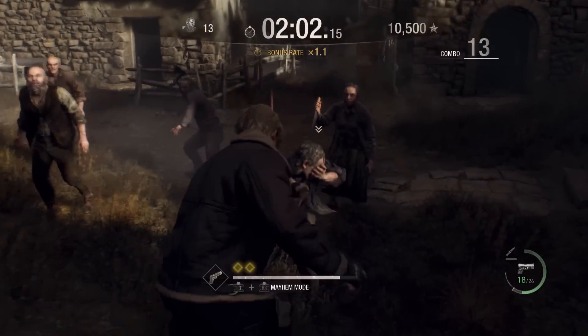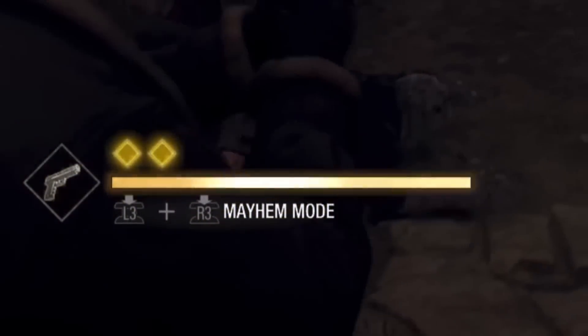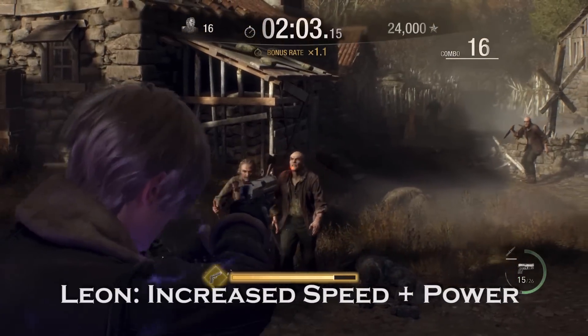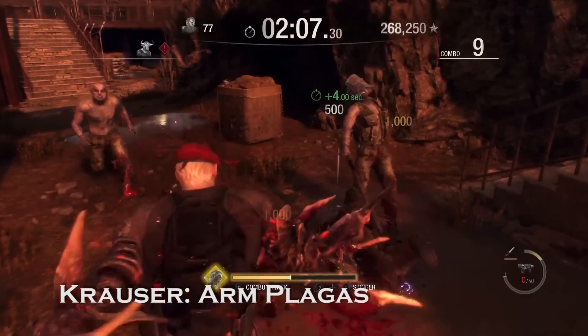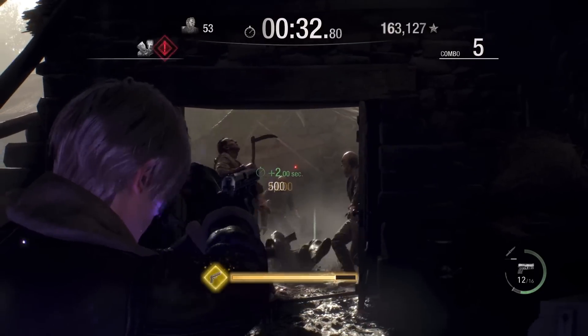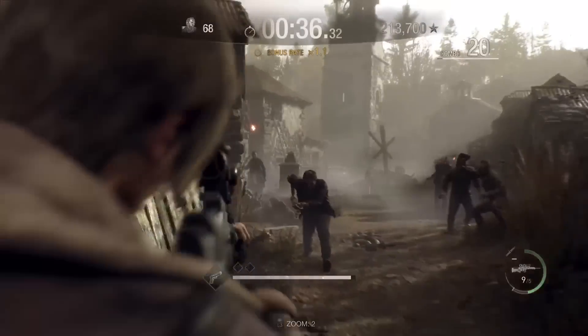Each character has an ability that is engaged when the gold meter on the bottom of the screen fills up. Once engaged, your character enters mayhem mode, giving them extra abilities — like an increase to Leon's speed and power, Luis's TNT, Krauser's arm transformation, and Hunk's infinite ammo. The mode is pure arcade fun, and while it is a blast to fight off wave after wave of enemies, the rewards here aren't that enticing.